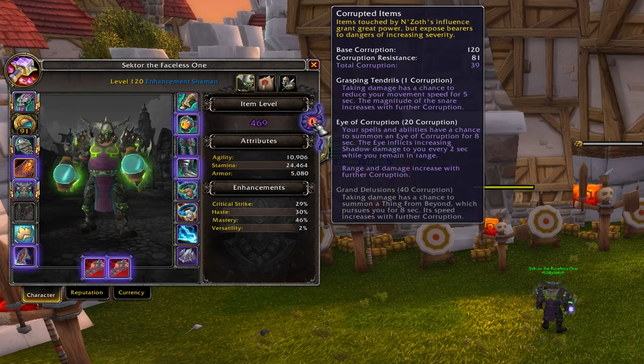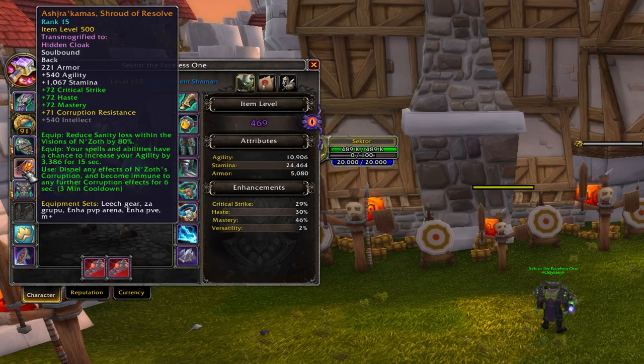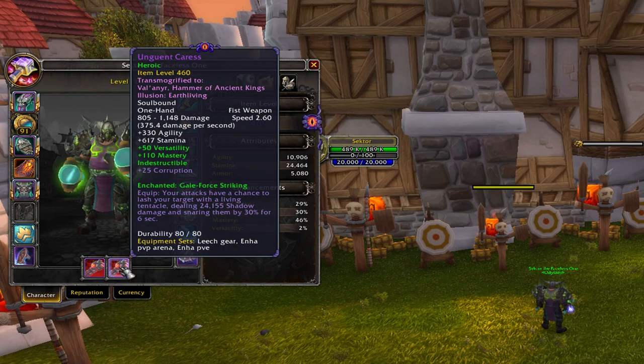That brings me to 39 total corruption, which is fine. You should never go to 40 because you'll start seeing Creeping Death from Beyond killing you. In my case I have 71 corruption resistance on the cloak plus 10 from the neck essence, so I can afford this many corrupted items.